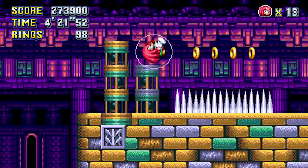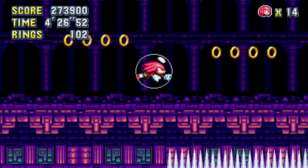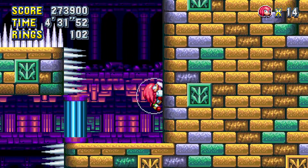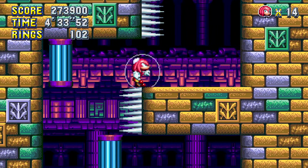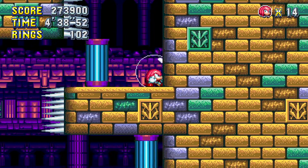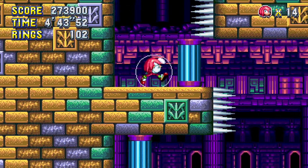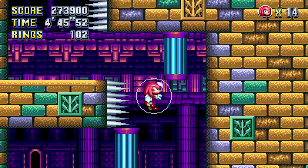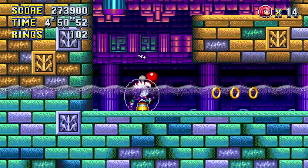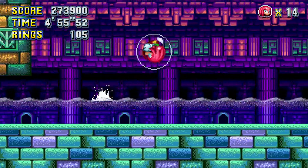We don't necessarily need it here, but we are going to need it here to hopefully skin past all those spikes — I think I barely grazed them. And from here we kind of need to be careful: one from the spikes and two from these things here that will crush us — which, by the way, very nearly happened. Don't need the Special Stage here because we have a shield, which may help — I don't think it will.